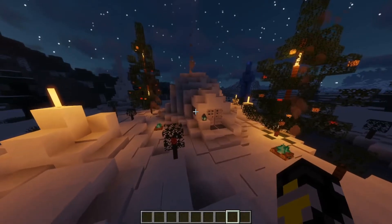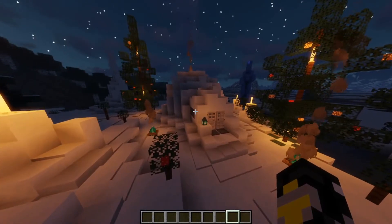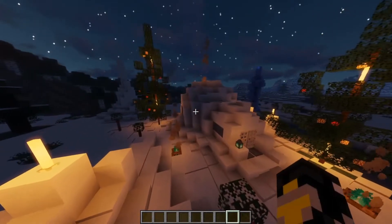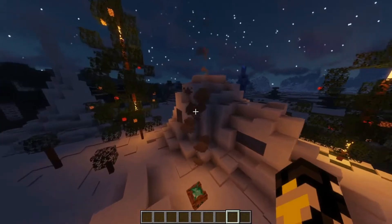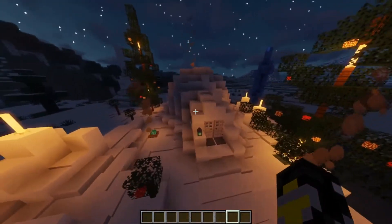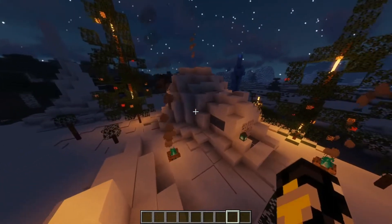The igloo structure was added in Minecraft 1.9 in 2016, almost 4 or 5 years ago, and it looks pretty basic. So I decided to renovate it and add my own improvements to make the design look a lot cooler. Let's get into all the improvements.